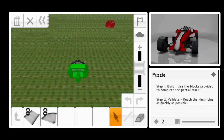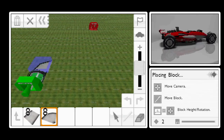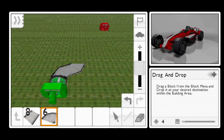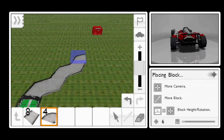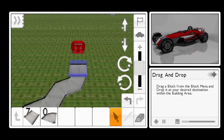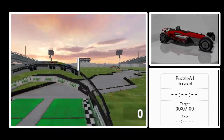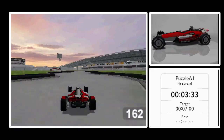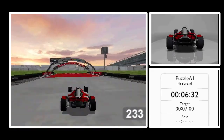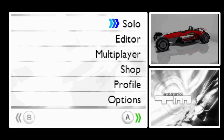Let's return to the main menu. In solo, we have now unlocked puzzle. If you can't tell what we're supposed to do, we're just supposed to figure out the fastest possible way to get from A to B. We're trying to hit a target of seven seconds. So those are the puzzles.